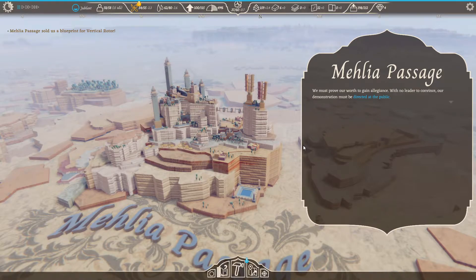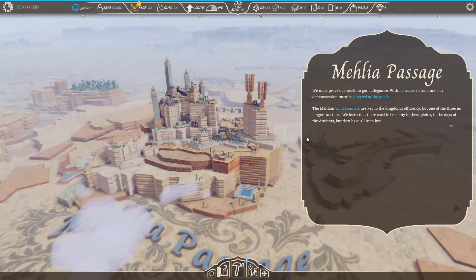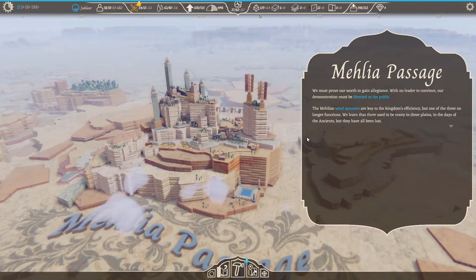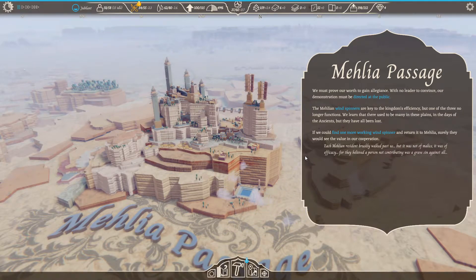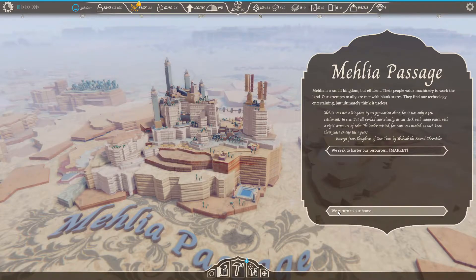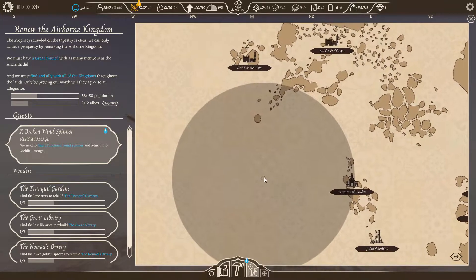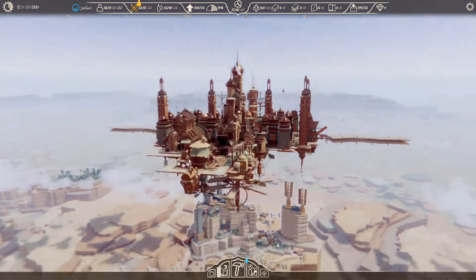We must prove our worth to gain allegiance — with no leader to convince, our demonstrations must be directed at the public. The Malian wind spinners are key to the kingdom's efficiency, but only one of the three still functions. There used to be many in these plains in the days of the ancients but they've all been lost. If we could find one more working wind spinner and return it to Malia, surely they would see the value of our cooperation. We shall find the wind spinner. All the way back down there — southwest.